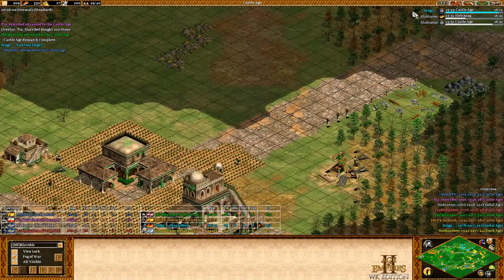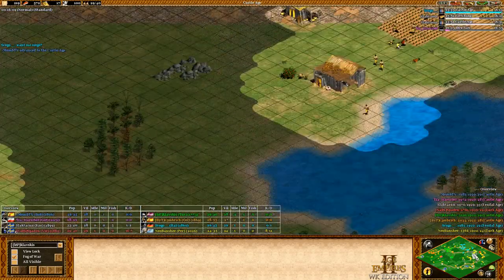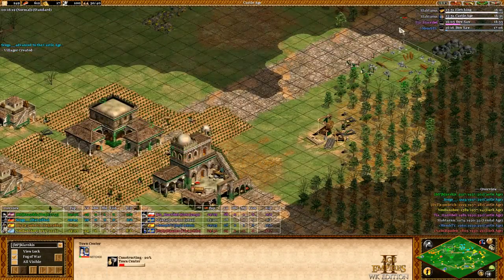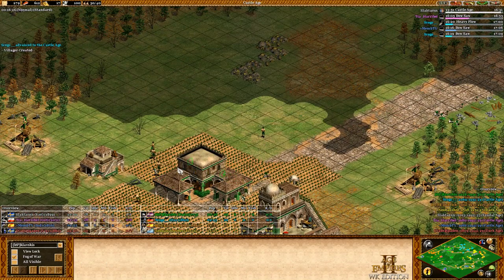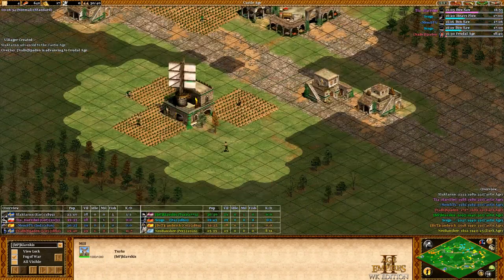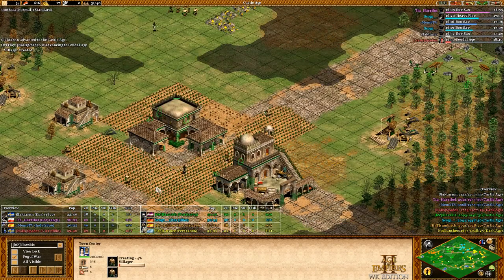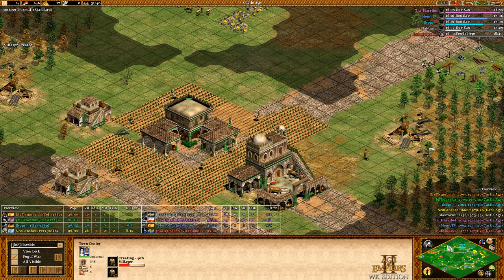Memb is going to be up soon as well, and Skogl looks like he's making an army. I get up, place a second TC, I have a lot of food, then place a third TC. I did overkill it a little bit with farms but in this scenario it's not the worst. I get bow saw and heavy plow because that's what you want to do in this stage.